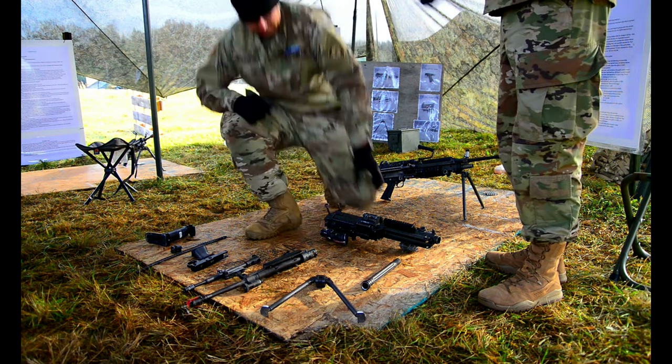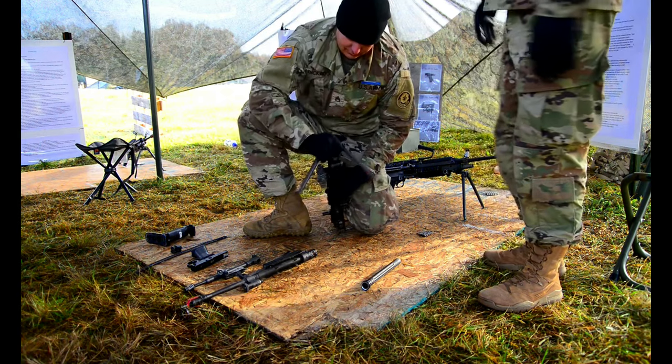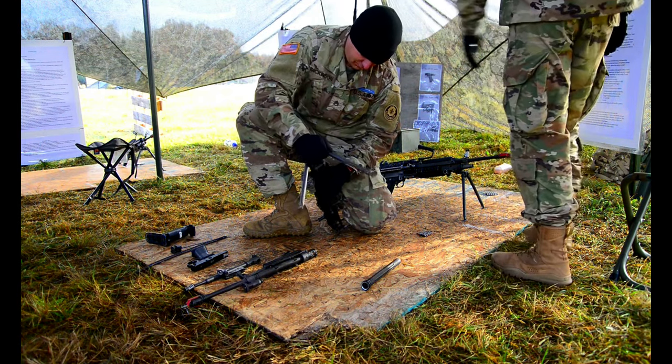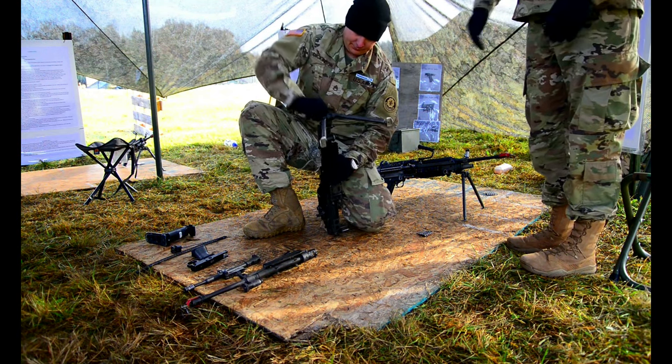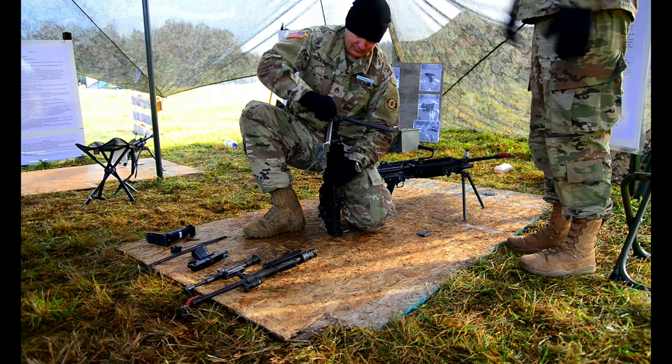You've shown zeros, three, two, one, begin. You'll go into the assembly and functions check. The only thing we're looking for in assembly is the gas tube. We'll show you exactly what we're looking at for the gas tube — go criteria and no-go criteria.